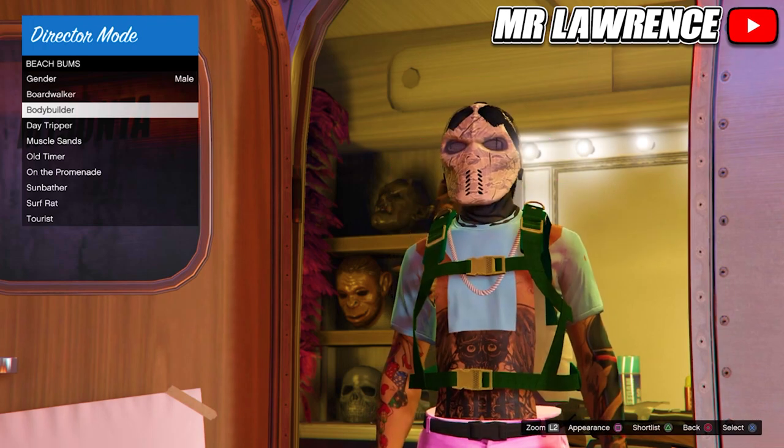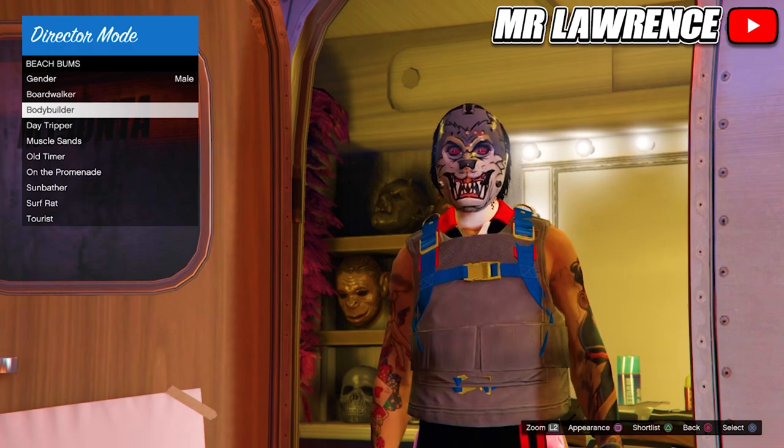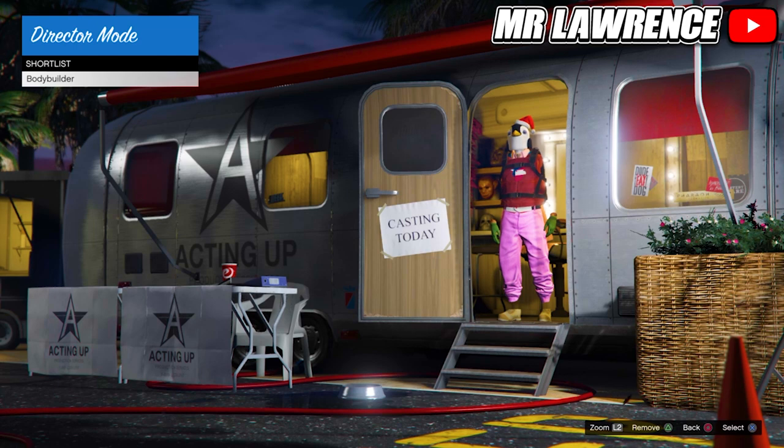If you froze a Christmas mask, you will need to find a pair of joggers that you like. Make sure your outfit doesn't have any blacklisted items — you can find a list of blacklisted items in the pinned comment. Sometimes you cannot see the blacklisted items, so you will also need to be lucky. Then shortlist this outfit, go to Shortlisted Actors, and bring it into director mode.